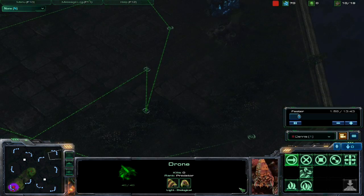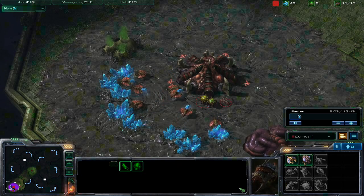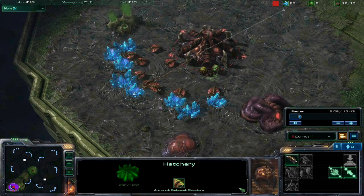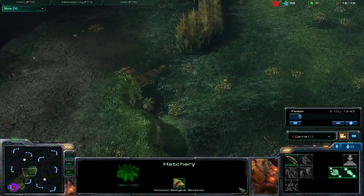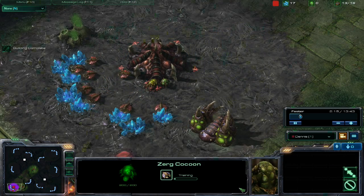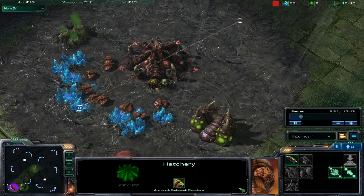As you can see, I'm trying to scout my drone out early to see what I can find out about my opponent. Just so you know, I always play random, and during this match my opponent also played random, so we both had no clue what race we were going to be.